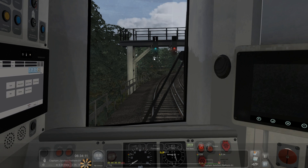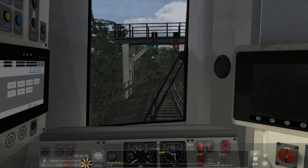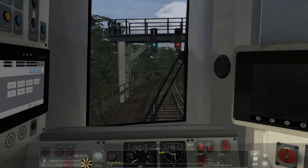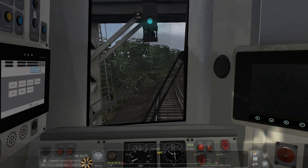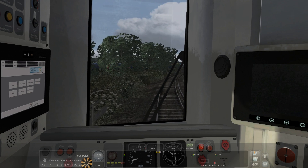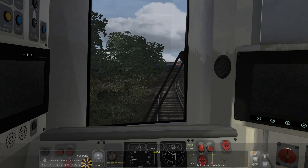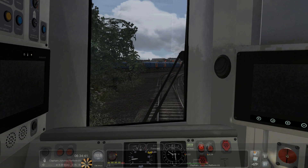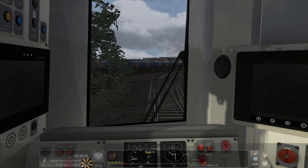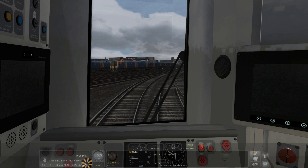Got the green light to get into the station. The FPS is going to tank heavily once we turn around this corner, but hopefully it can maintain well. It's always fun when you're departing Clapham Junction and you have an East London line and a West London line departing at the same time — it's really cool.